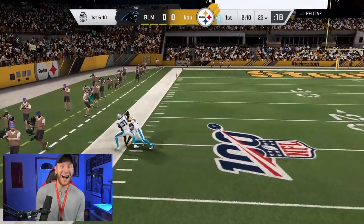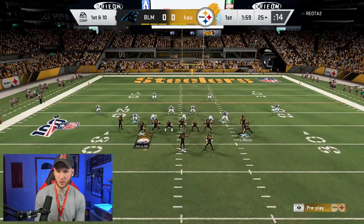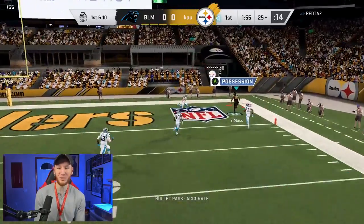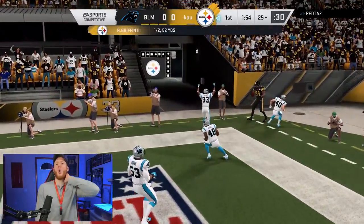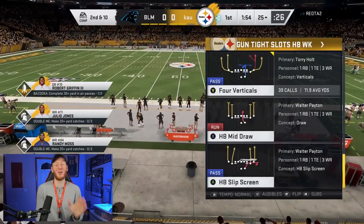Bad pass lead for me — we might've had a touchdown. I'm hoping this is cover two. It is — we should have the wheel route. Nice pass from RG3, but a little bit too far outside. That was my pass lead — I thought that was going to be perfect, but it was not.